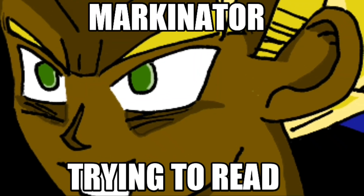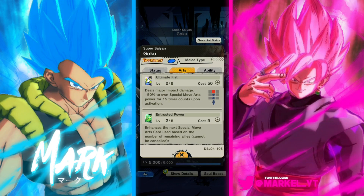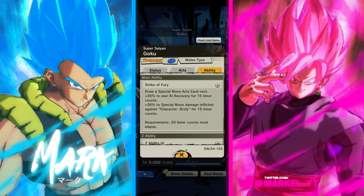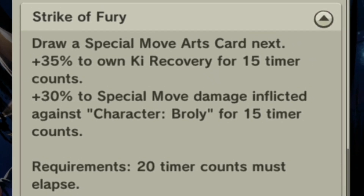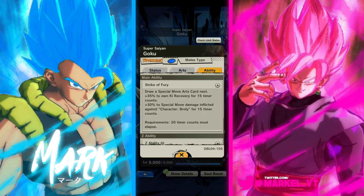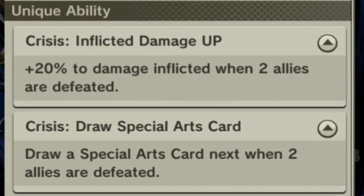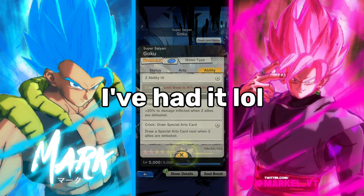Oh my god. His green card Trusted Power enhances the next special move arts card when used, based on the number of remaining allies. Strike a Fury draws a special move arts card next and gets a 34% ki recovery from certain conditions and 30% to character Broly.